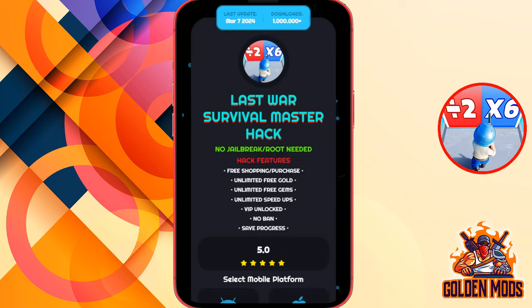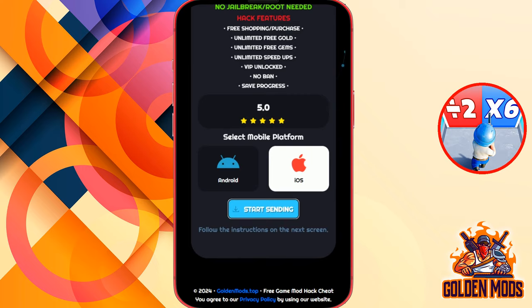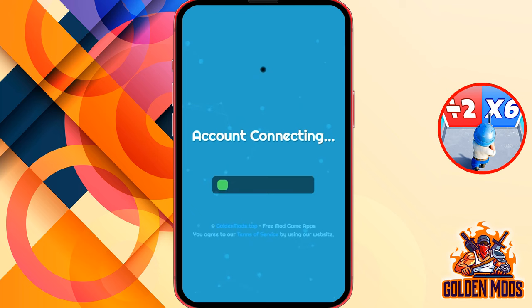Now scroll down until you see 'select platform.' Then choose your phone platform and click 'start sending.' Okay guys, the cheat tool is working now. You can see it has a progress bar so it might take a while. The tool will detect your account ID and then send resources to your account. Let's just give it a minute for it to finish.